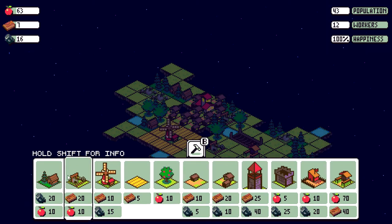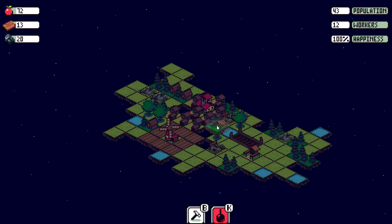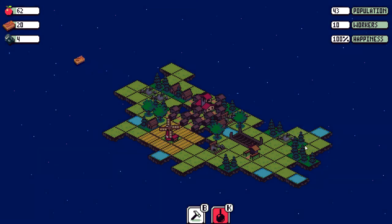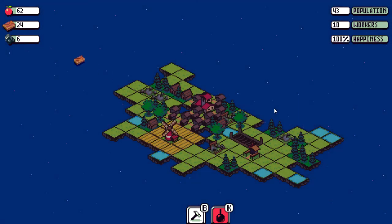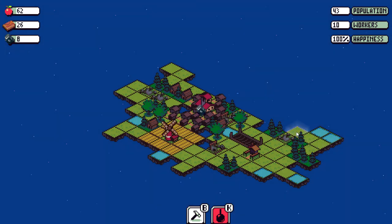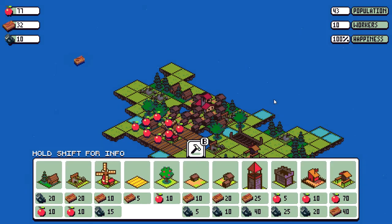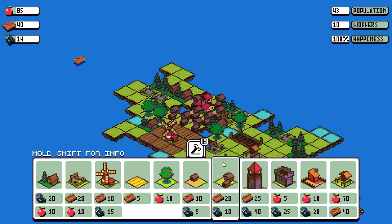More wood choppers are needed. A bit of forest just spreads on their own — not quite sure. Double water. I don't think that's useful because water is just an obstacle — you cannot do anything with it right now.